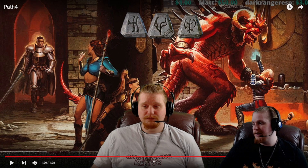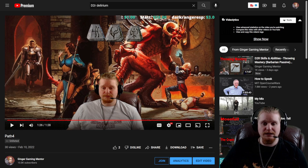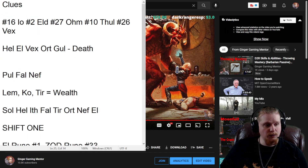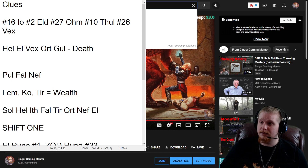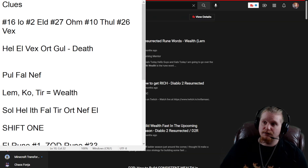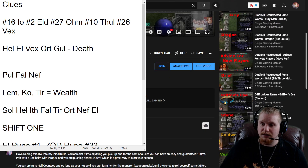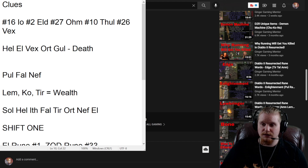At this point you've found out this is the wrong path and you have to take the previous path. Going back to our notes, we had two ways to go — the Death runeword and the Wealth runeword. We did gain some insightful information on how to solve clues in the future. Now we're going to look at the Wealth runeword, and in the description of that video is another hidden link that just says 'Wealth.'